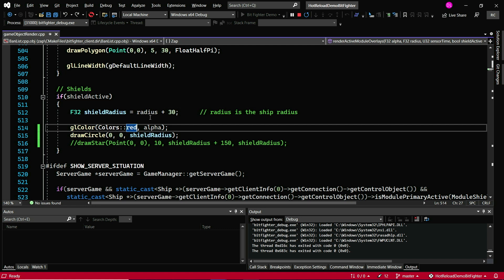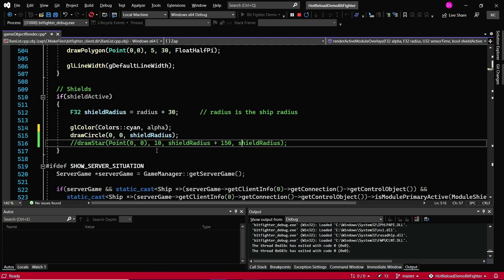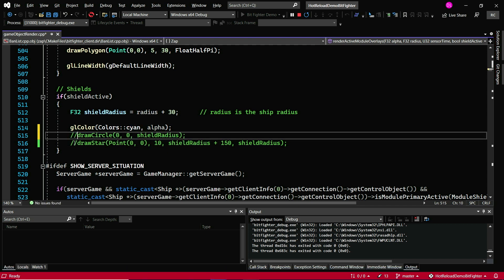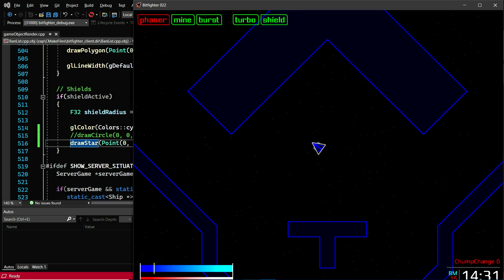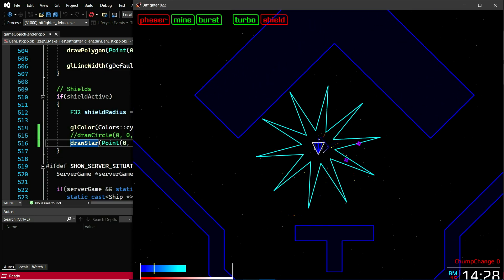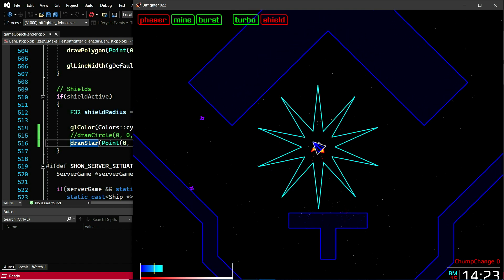Here, instead of the color red, I'm going to make it cyan. And instead of a circle, I'm going to draw a star. Normally, without Hot Reload, you would have to close down the game, rebuild it, and click through the menus just to get to the same state. With Hot Reload, all you have to do is press the Hot Reload button. It takes a few seconds for Hot Reload to run, but see here — a giant 10-point blue star. Isn't that crazy?